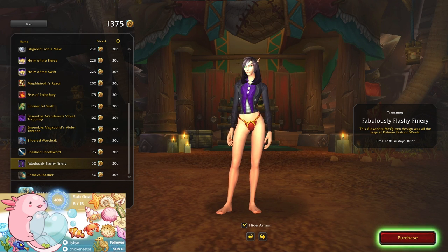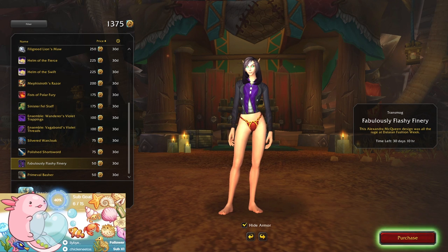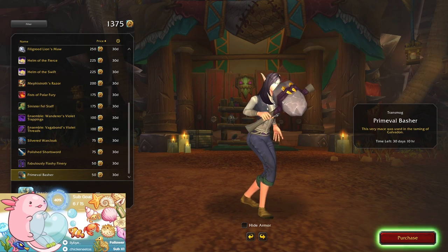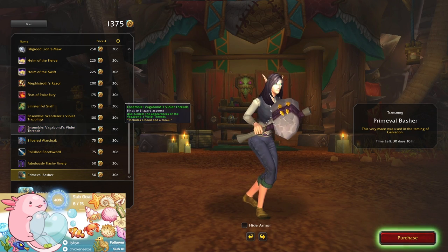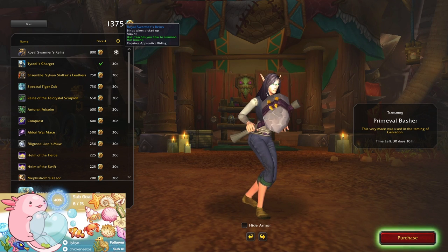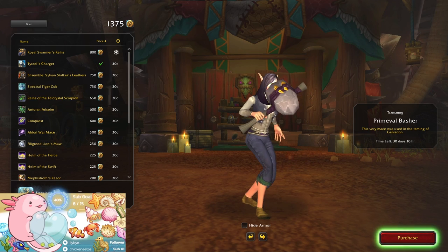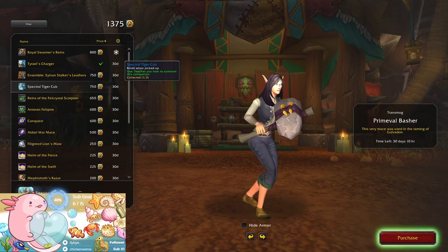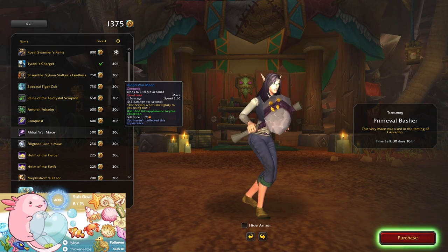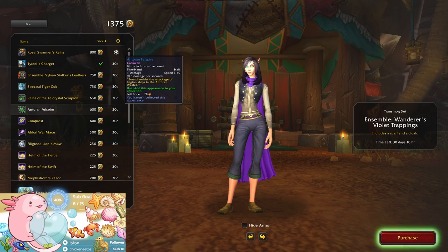Fabulously Flashy Finery - haven't we seen that before? That looks really familiar. Okay, another basic weapon, this is the basic basic one. It doesn't really look like I want much from this month because I already have the pet, so I don't need to buy that one. That saves me quite a bit - 750, actually that's more expensive than in previous months. I probably won't spend anything this month.